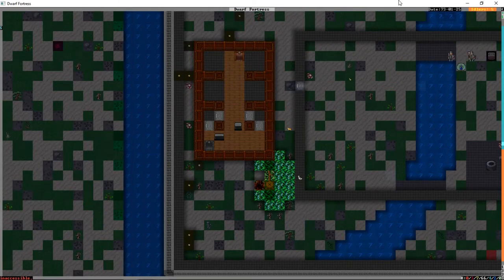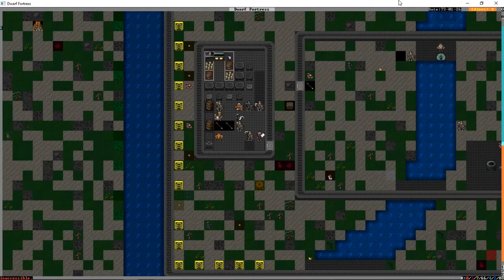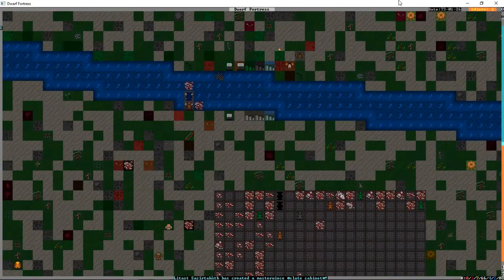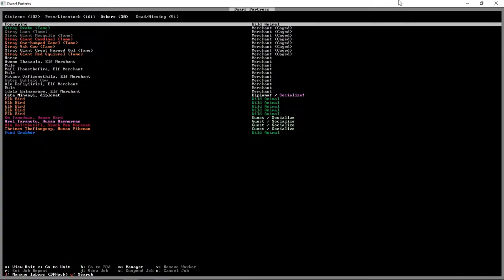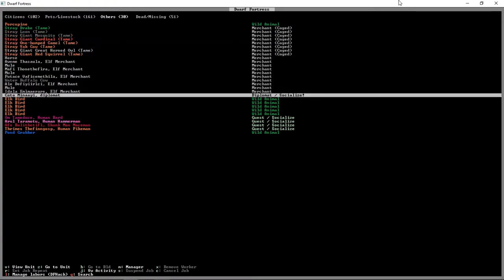It would be nice to get this tavern finished before the end of this episode. This upstairs is mostly not actually going to serve a purpose. Looks like we're still making a bunch of cabinets - the corpse pile is ever increasing. It looks like legionnaires have stopped fighting for now. What do we have down in the caverns? Just a single pond grabber.